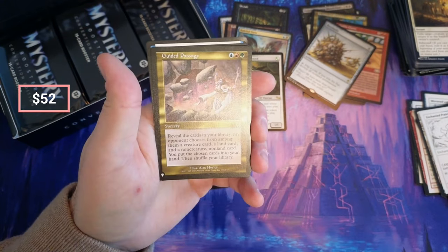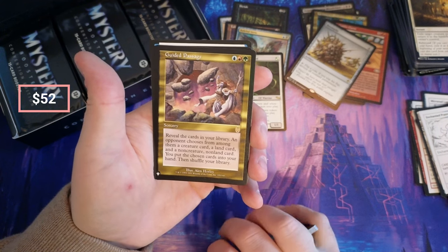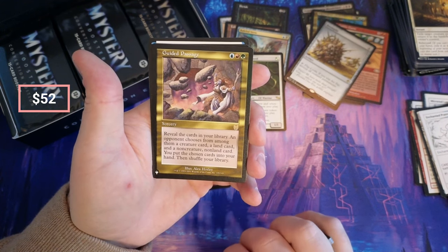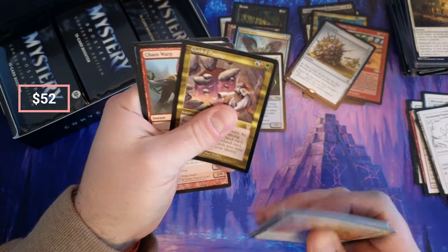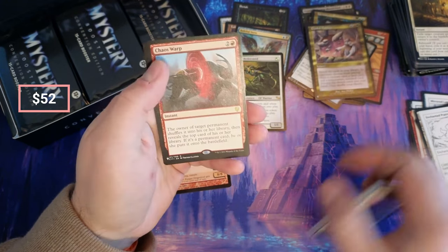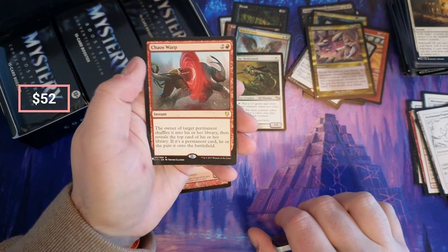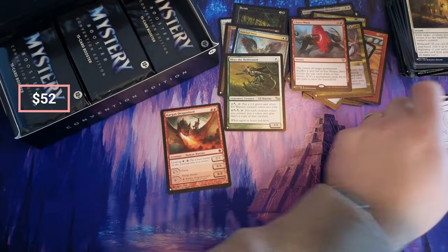We're getting a lot of Apocalypse stuff here. Reveal the cards in your library and an opponent chooses from among them a non-land, a creature, a land — you put the chosen cards into your hand, okay. Guided Passage. Chaos Warp — this was in Doctor Who.